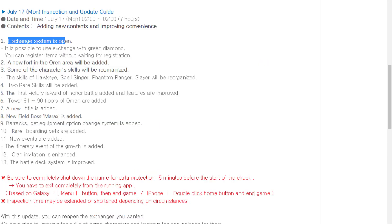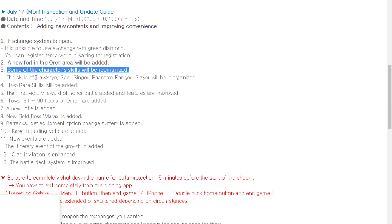The second update is they changed some skills. The skill balance changes affect four characters: Hawkeye, Spellsinger, Phantom Ranger, and Slayer.